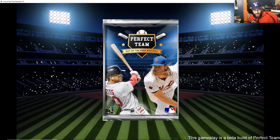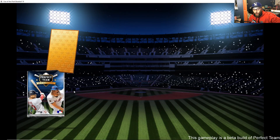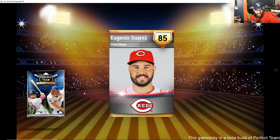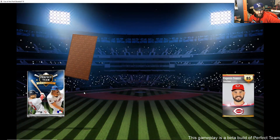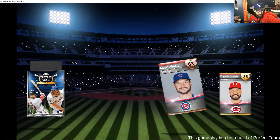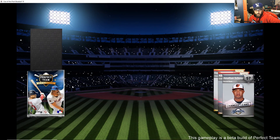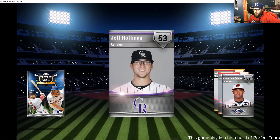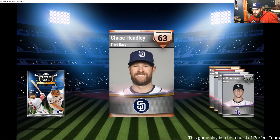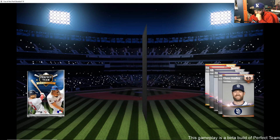Gold in a standard pack! Eugenio Suarez — nice. Brent Suter. Jeff Hoffman — we've got like four of him, that's a set. This pack was a winner. That Suarez is going to be good — we had Donaldson at third base but maybe we'll sell him now.